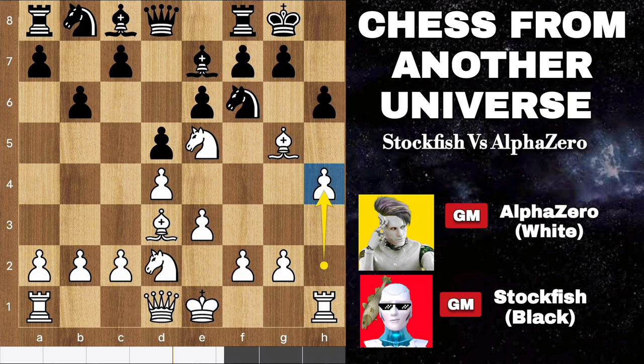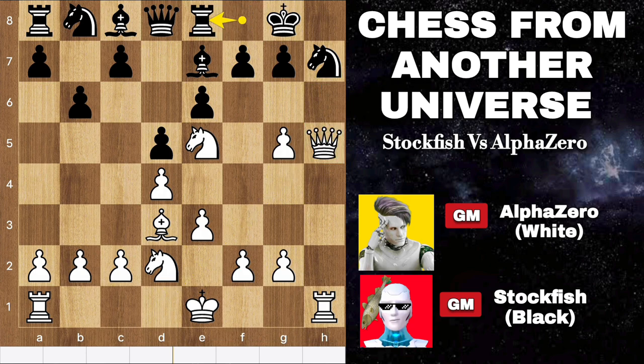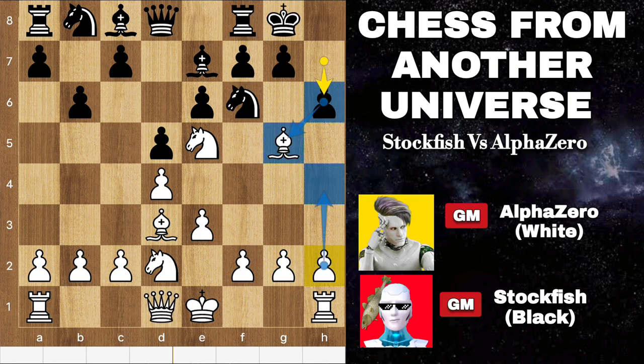Allow me to illustrate the variation. After the exchange of pawns with takes takes, the position becomes quite complex for black. Black's knight retreats to h7, setting the stage for a powerful maneuver as we move the queen to h5. After rook moves, this combination leads to a checkmate in just two moves. So back to the position.